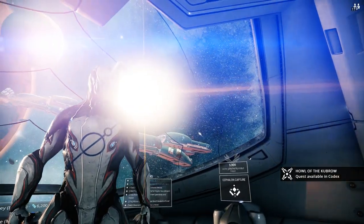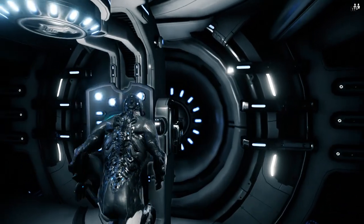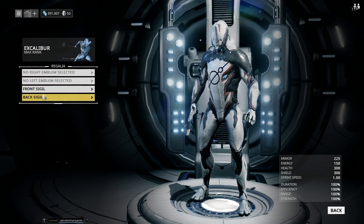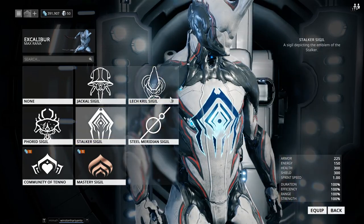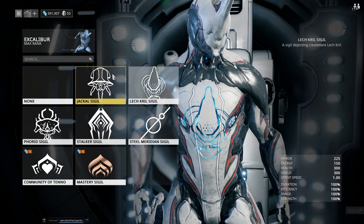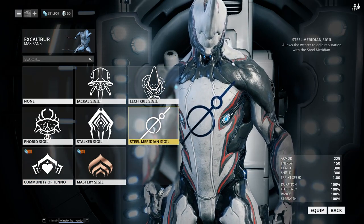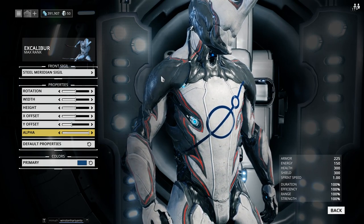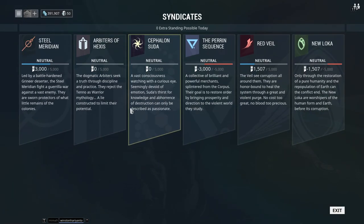You'll notice a little emblem on the front of my Excalibur — that's my syndicate sigil. A sigil is a cosmetic you can equip on your Warframe for your syndicates or for aesthetic reasons. Press Regalia, then go to front or back sigil, and choose one to equip. You get sigils by killing bosses — kill the Stalker for a Stalker sigil, kill Lech Krill for a Lech Krill symbol, and so on. You can also buy some. The important thing is that while wearing your syndicate's sigil, you will earn standing towards that syndicate.